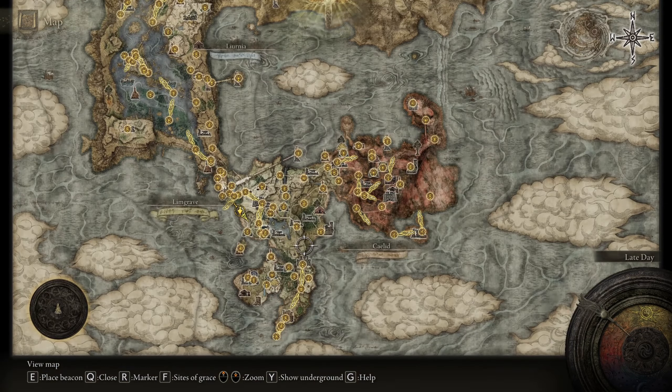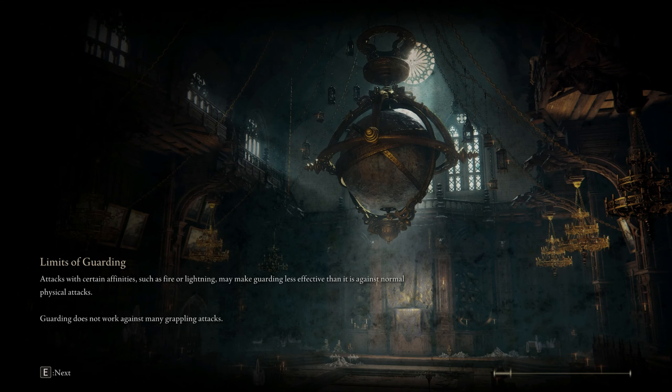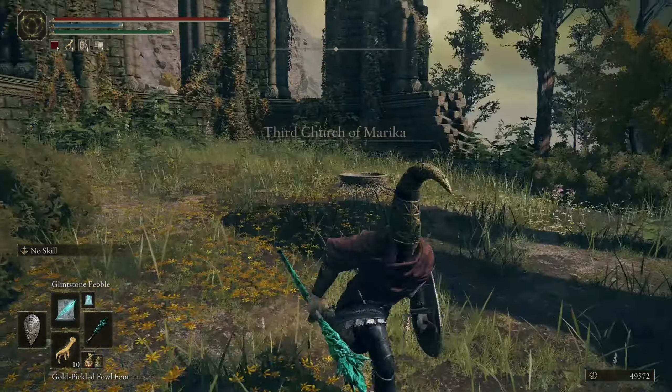The first farm location is all the way up north. If you're at the beginning and wondering how to get there, go to the Third Church of Marika. I went over this in a previous video so check that out, but I'll go over it again quickly.